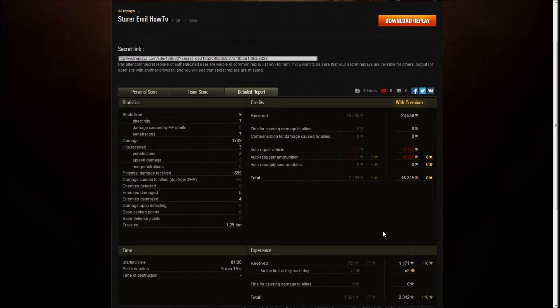In diesem Sinne war das auch schon das How-To zum Sturen Emil. Ich spiele ihn sehr gerne. Ich habe momentan kaum die Zeit zum Spielen, weil ich noch mit alten Videos beschäftigt bin, die ich vor Patch 8.10 aufarbeiten muss. Ich hoffe, es hat Spaß gemacht anzuschauen und Hilfreiches war für euch dabei. Ich würde mich über Likes und Kanalabos freuen. Viel Spaß beim Panzerschrotten und viel Glück beim EP und Credits sammeln!